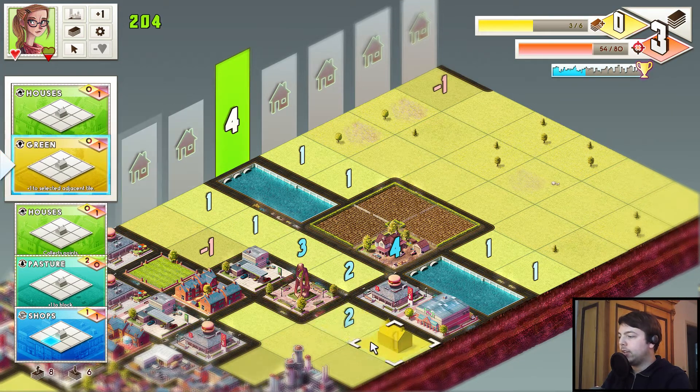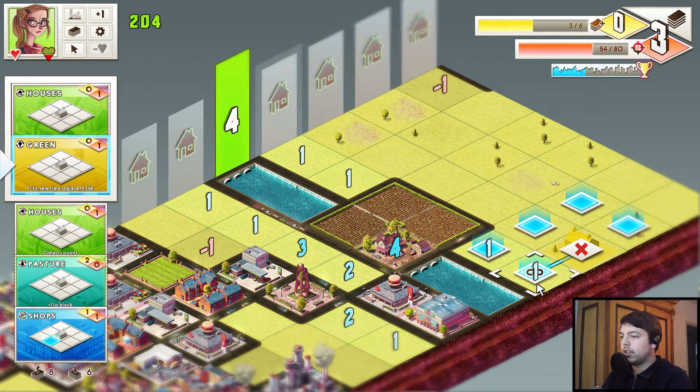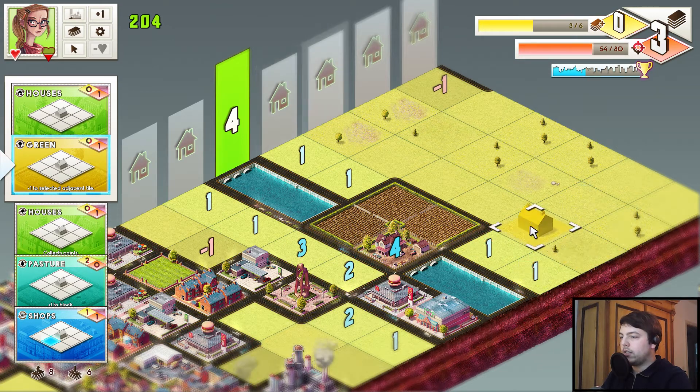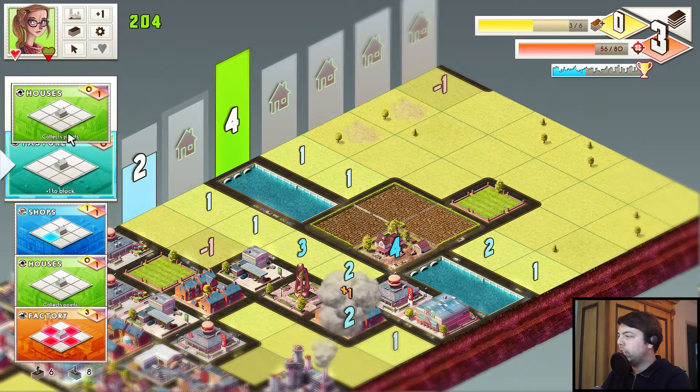Let's take a look — okay, so we need two houses here, that's not a big deal. We need one house here, that's good as well. So we can plan on the next few columns already. Let's do something like this, then place down houses here.